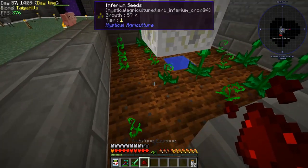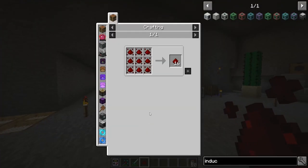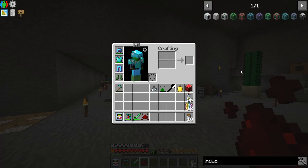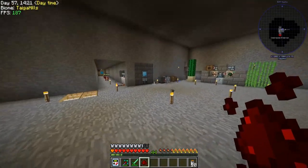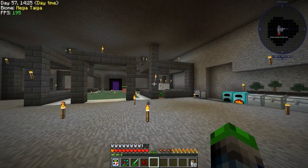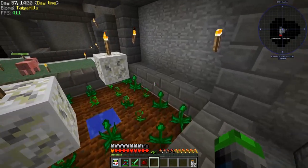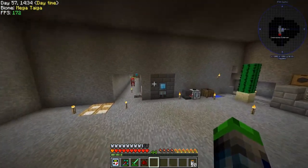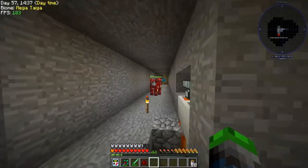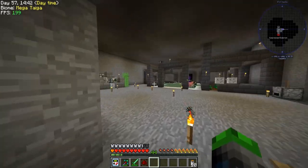Look at that — it is one redstone essence! We've done it! When you get nine of them you get 16 redstone. We're going to get one of these going. We're also going to get a growth accelerator — blocks you place underneath the farmland that accelerate growth exponentially. Unfortunately they require a lot of inferium, otherwise I'd be using them now.